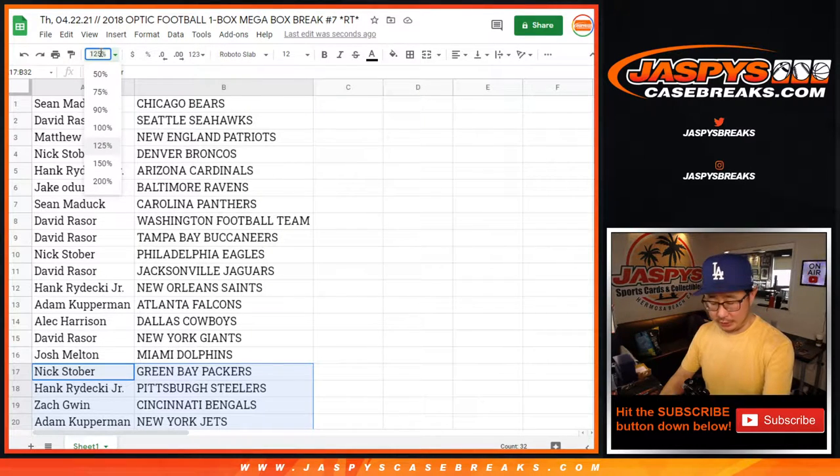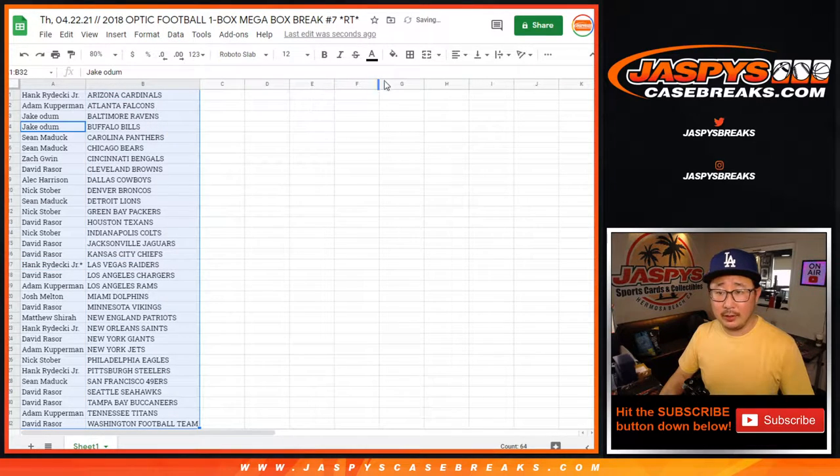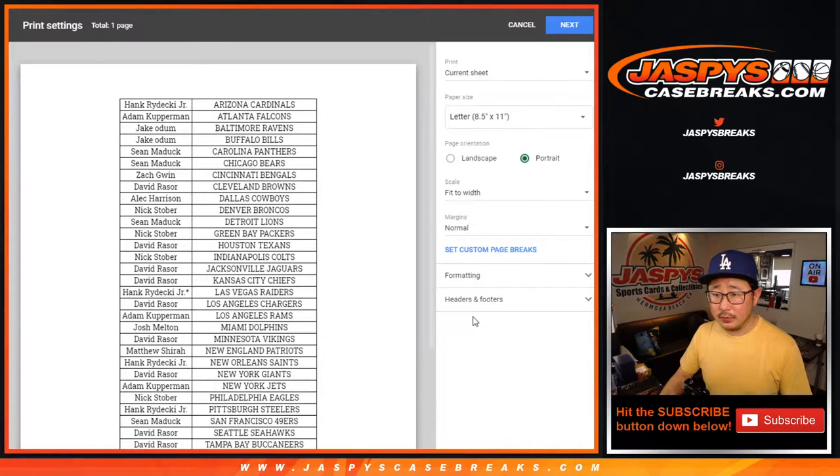The shipping tab will tell you what the status of your break is — is it sorting, is it sorted, has it shipped out, is it still pending? There's everybody. No trade windows here. Let's box these up and print this out.